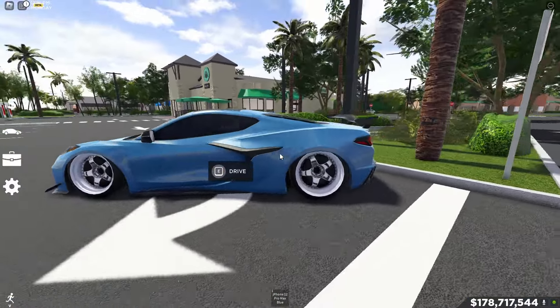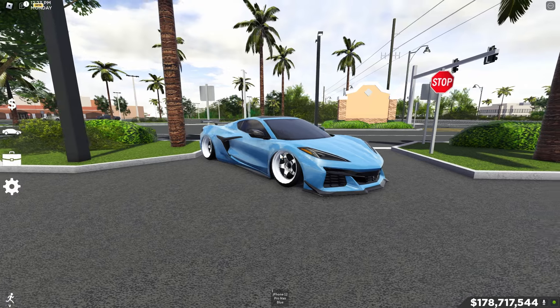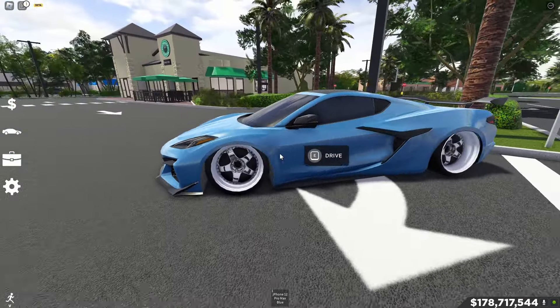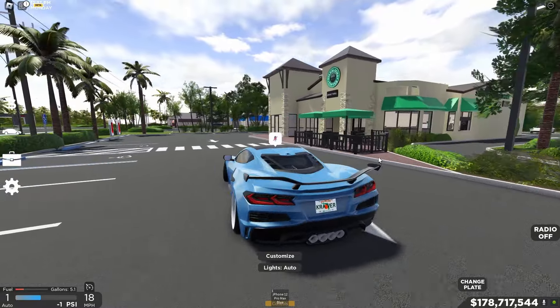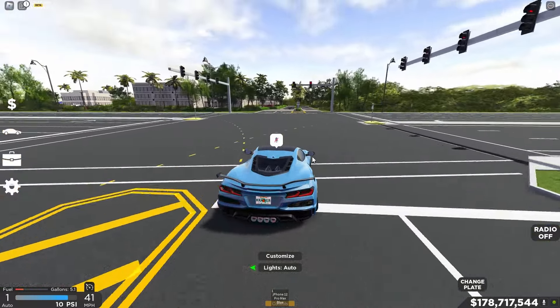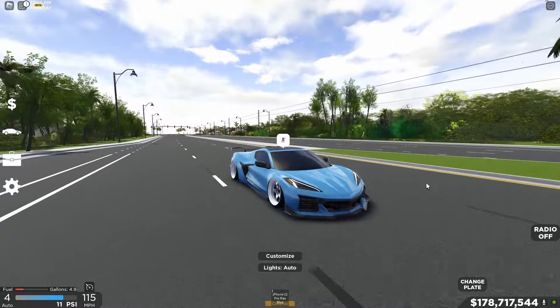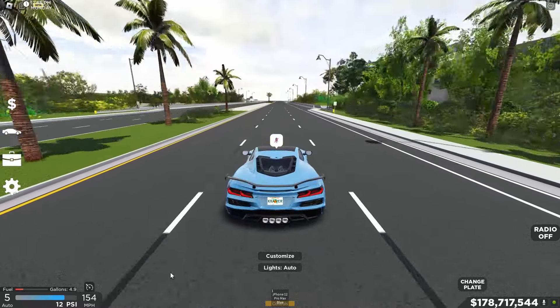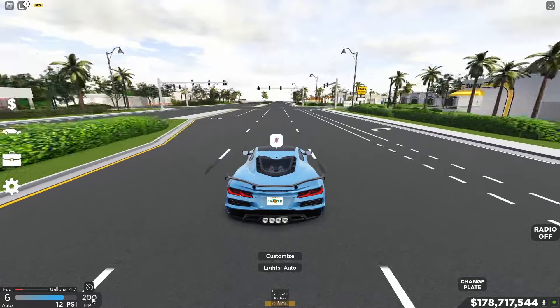This game also has car customization and you can build some pretty clean cars — as you can see my Z06 Corvette looks sweet. You can have car meet role plays with this feature. The modification options let you modify your car both performance-wise and appearance-wise, and as you can see this car is pretty quick — normally stock it would not be nearly as fast.